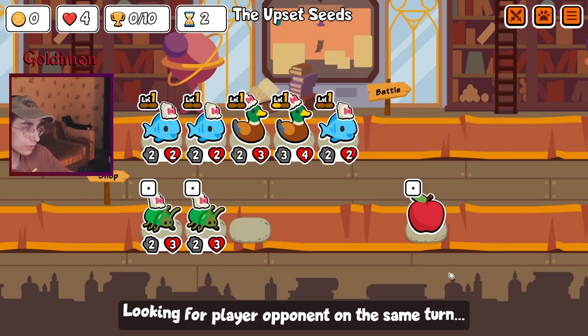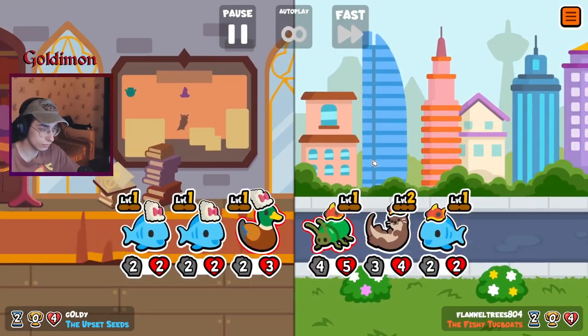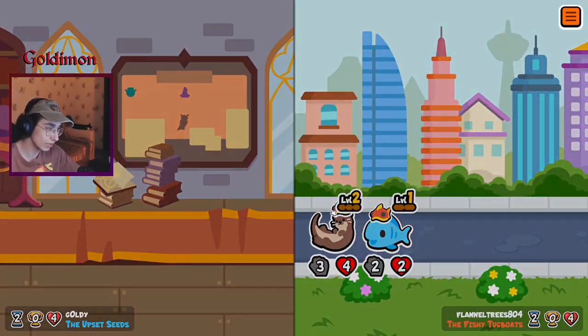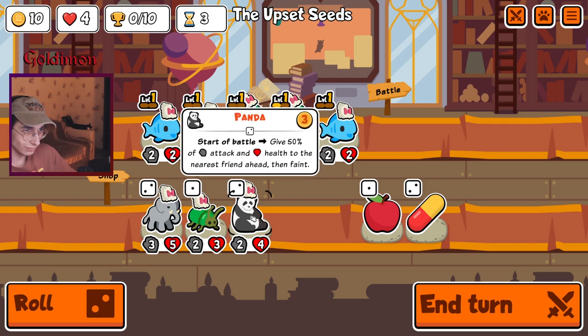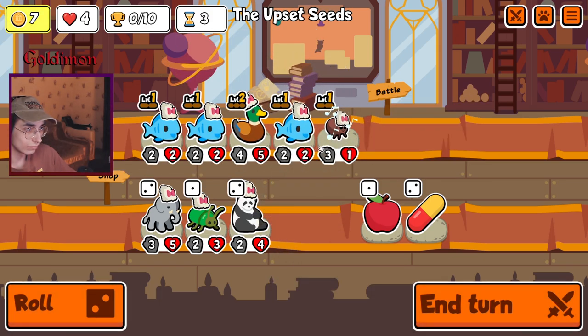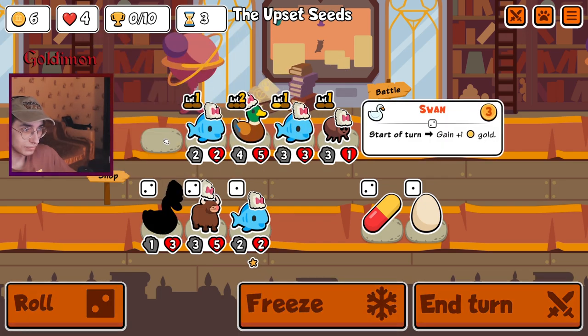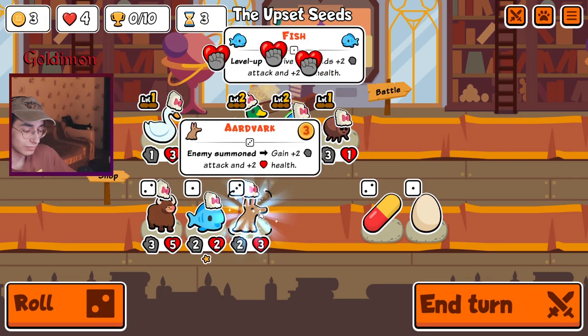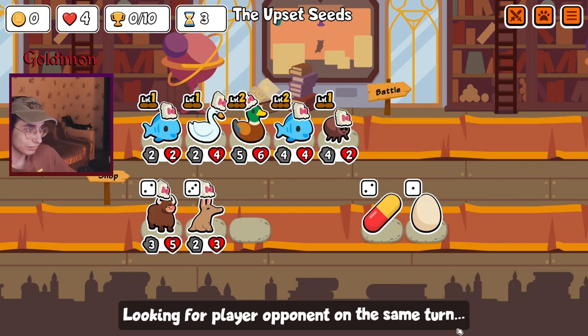Go for the 3-4 I guess. Keep the 2-2 in front. If there's a pig and it kills this we're absolutely dead. Level 2 this guy around 2. Elephant Panda. I trust these two units to be in front.